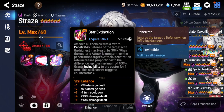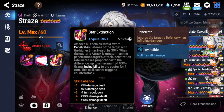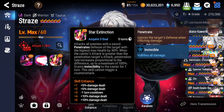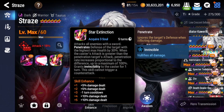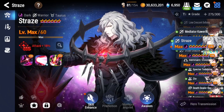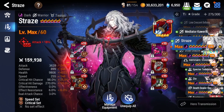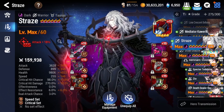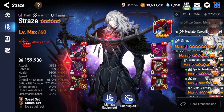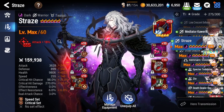You want to make sure your attack is as high as possible, because your S3 defense penetration actually scales with the difference in attack between Straze and the highest-HP enemy on the enemy side — which usually ends up being the lowest-attack unit. So definitely make sure his attack is at least 3500. Honestly, push for 4k if you can. You can sacrifice some crit damage for it, but if you have above 3500 attack with 270% crit damage and attack buff, you'll be one-shotting pretty much everything.